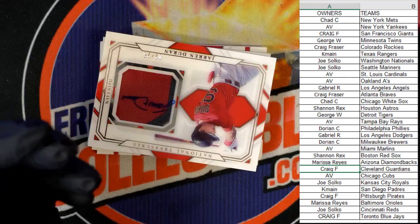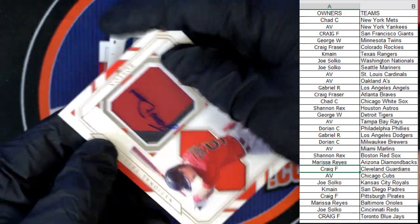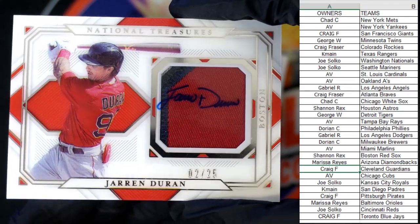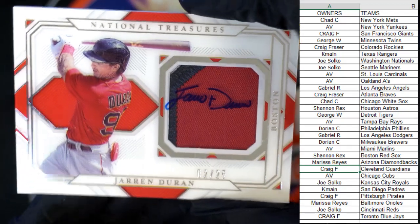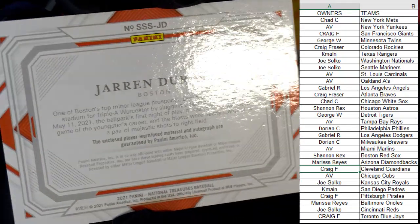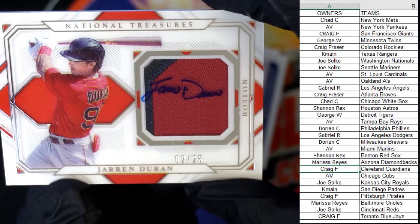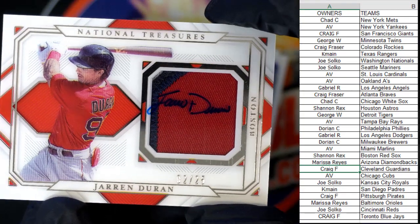Wow, that's pretty sick right there — oh, that's nice! This is a Jarren Duran, Red Sox, and that's 2 of 25. That's hot, man! Shannon R with the Red Sox — yeah, that's sick right there.